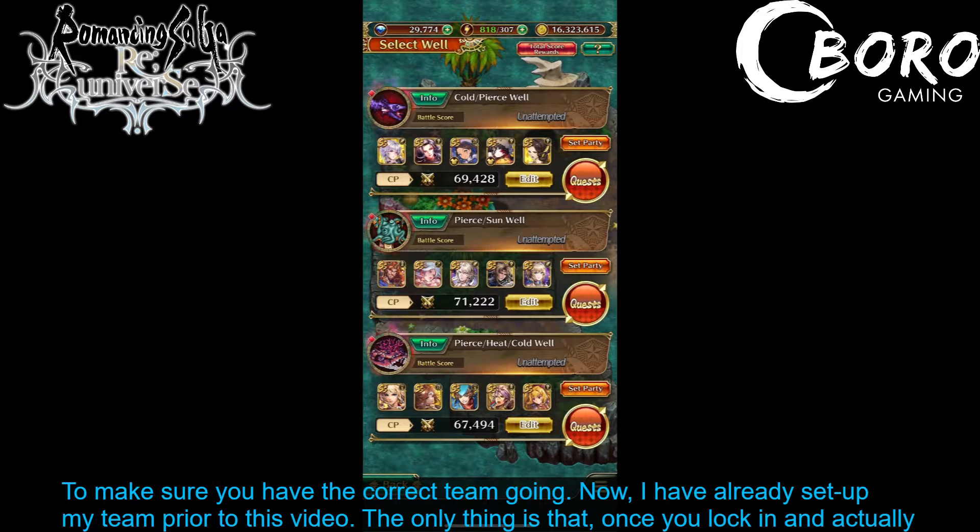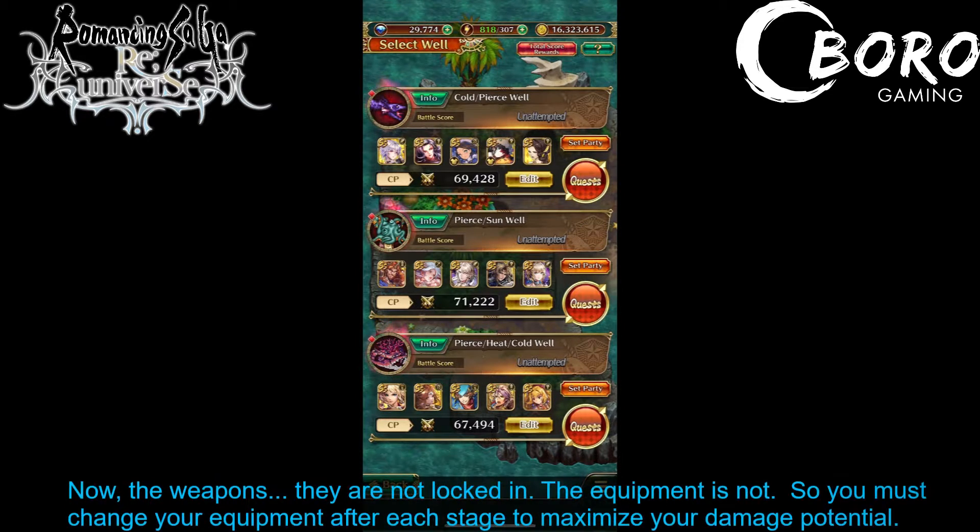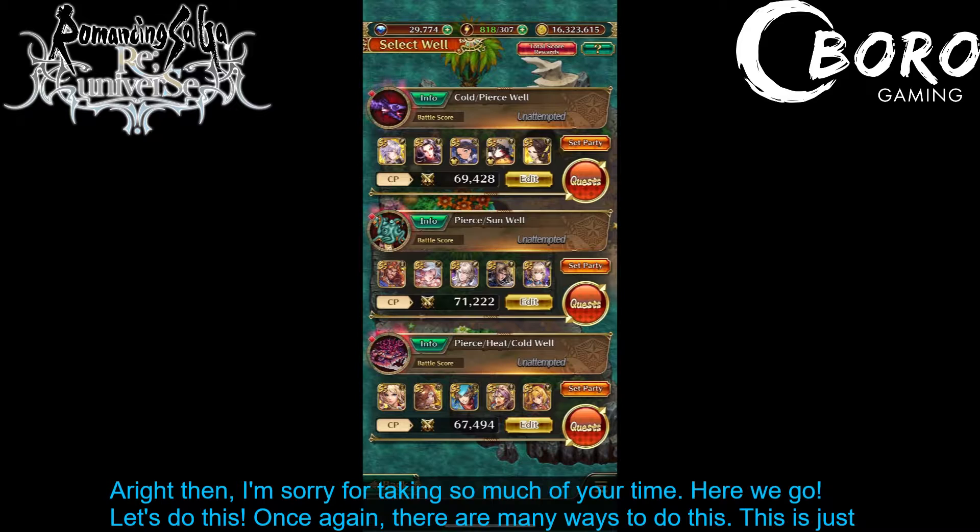I have already set up my team prior to this video. The only thing is that once you lock in and actually get a battle score for each stage, those units are locked in and you can't use them again. So you have to use a fresh batch of units for the second stage and then the third. The weapons and equipment are not locked in, so you must change your equipment after each stage to maximize the damage potential of all your characters.